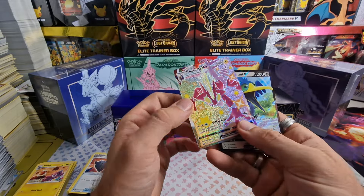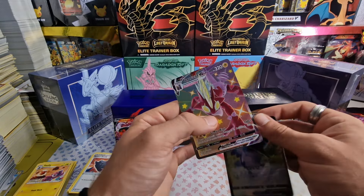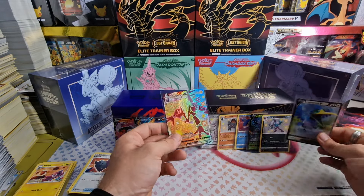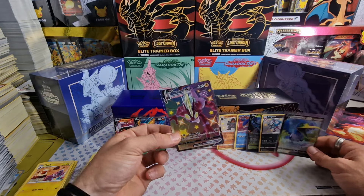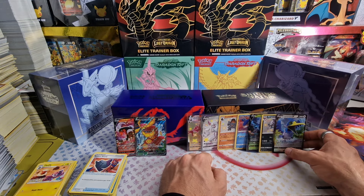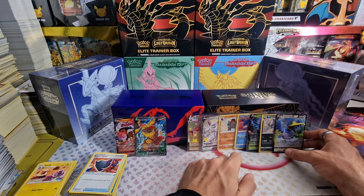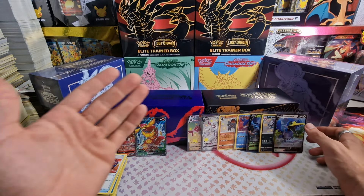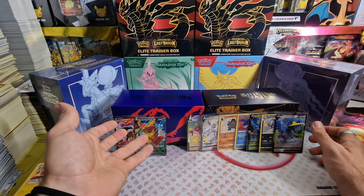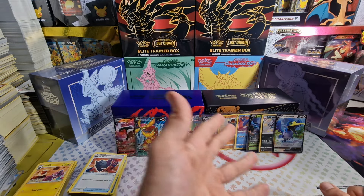When it comes to value we're nowhere near the amount of value the sealed ETB is worth, not even close. What do we have here - oh! Toxtricity V-Max shiny! That is a nice card, that is a beautiful card - a bit off-center though. Double hit here - Cramorant V! That was actually a decent ETB. The Toxtricity is my favorite card we've pulled in this opening. We got a full art shiny, a V-Max full art shiny, two baby shinies, an amazing rare, and two regular V's.